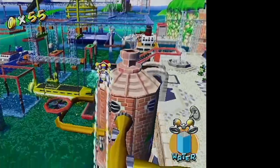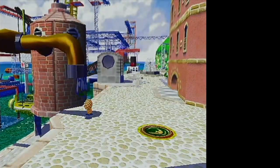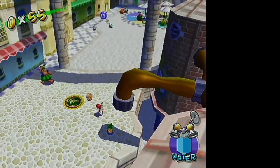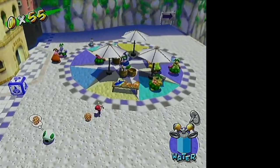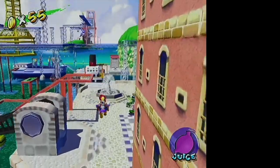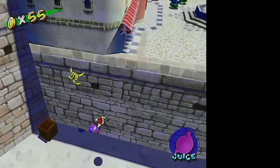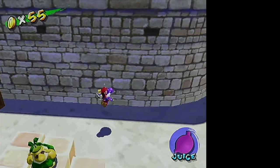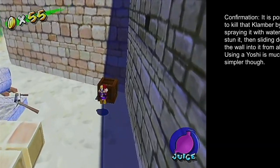That's pineapple. Durians are, of course, the worst fruit. Great Yoshi over here. There we go. That's how you get that. I think there is technically a way to kill it without the Yoshi, but the Yoshi is the intent.